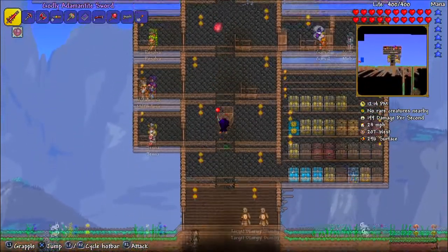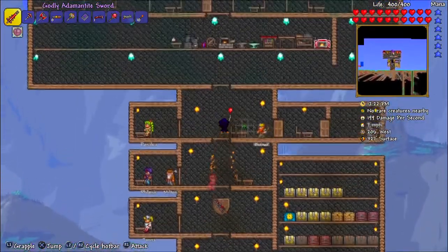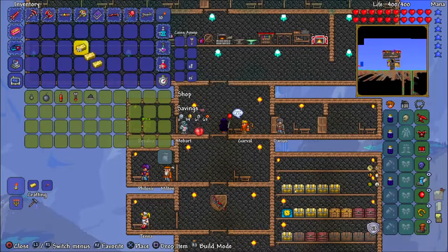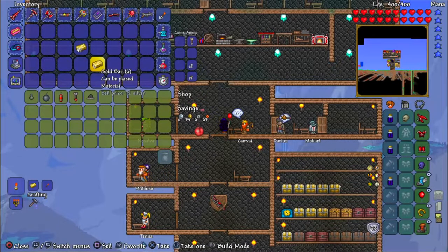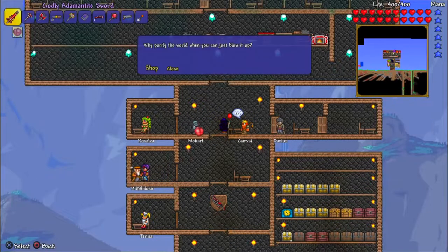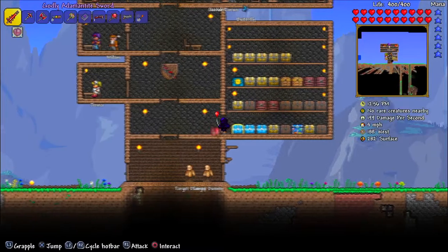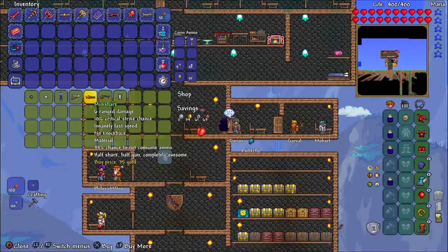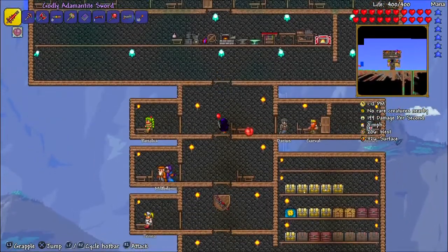We already have 34 gold, we only need one more. Do we have anything in our chest we can sell? We need to figure out how much one gold bar sells for — that's 12 silver per bar. So selling nine gold bars gives us one gold coin. I'll sell nine bars of gold just to get to 35 so we can get the mini shark.